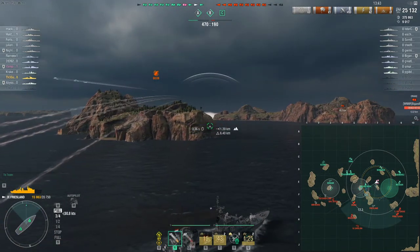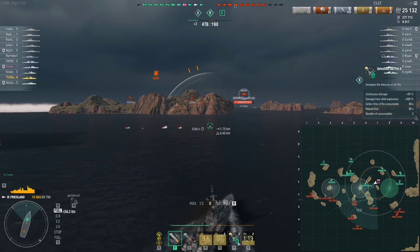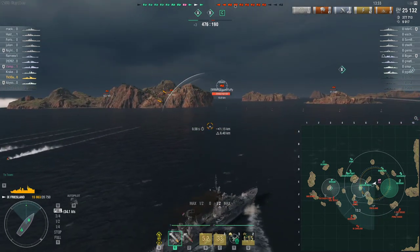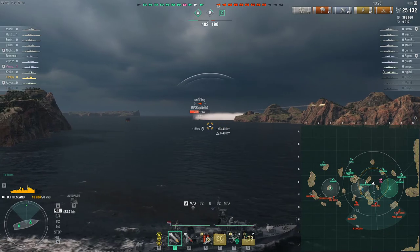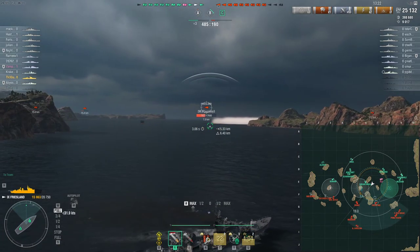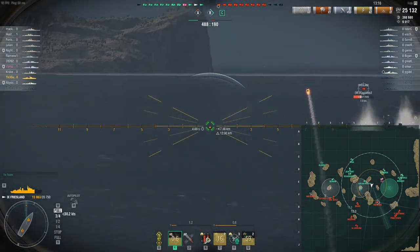I shot off the AP on the FDG superstructure very briefly there. Here's an enemy Friesland — don't want to necessarily tangle with him. Now last but not least, we have a Defensive Fire consumable. Yugumo torps sliding past. Do note that I'm moving at a fairly slow clip, about 33 knots while maneuvering. And remember I have high concealment — I can wait for that Drake to pass by and kind of move towards the Friesland and close the gap a little bit.